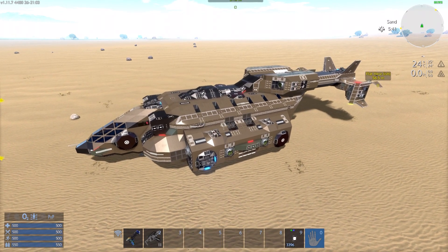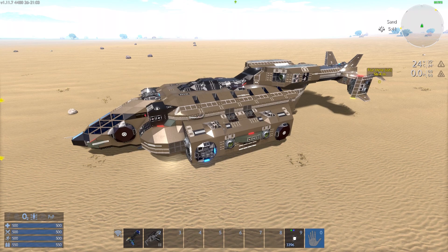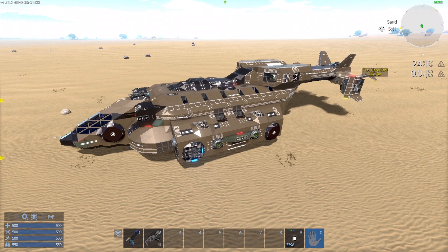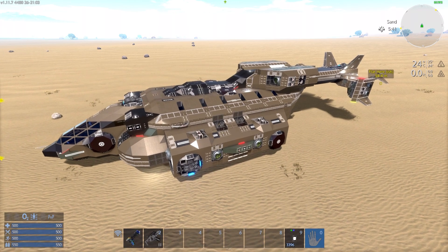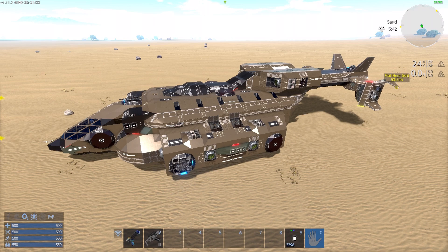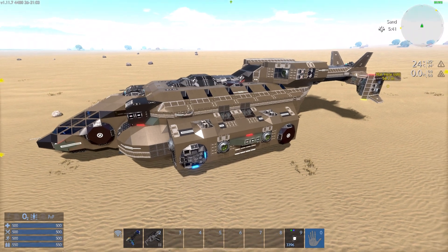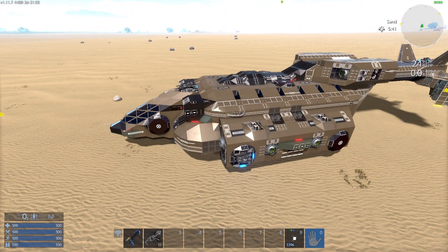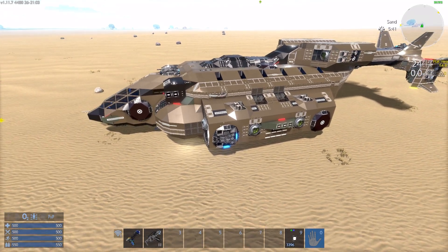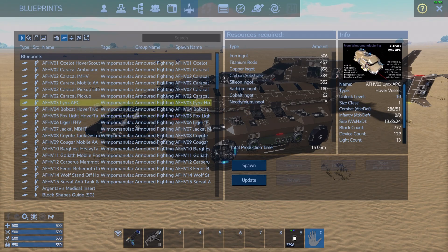For fuel, it has a pentaxid tank and 15 large fuel tanks. For air, it only has five O2 tanks because it's not really designed to be lived in for long periods — it's specifically designed to take you from a ship in orbit down to a planet and back again. This was specifically designed to fit my Lynx APC.